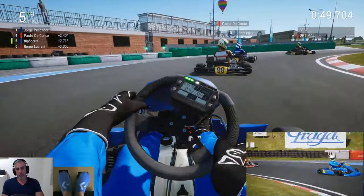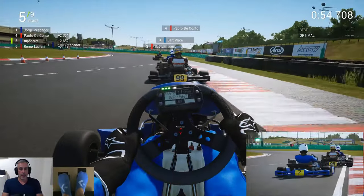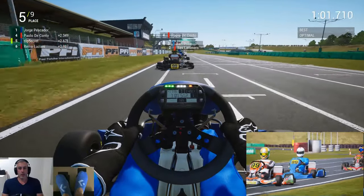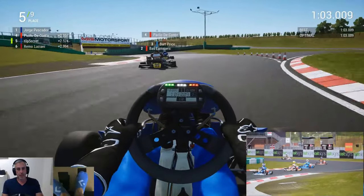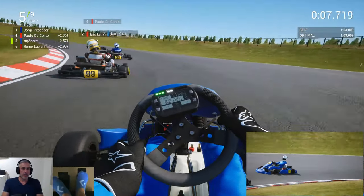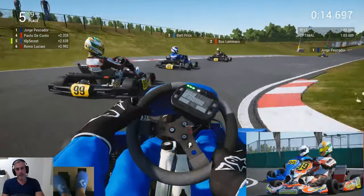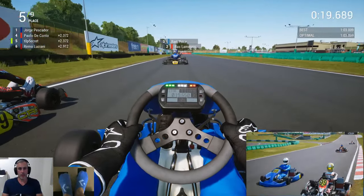Nothing else has really changed other than the length of the circuit — I'm still running the same amount of AI. PFI is 1,380 metres long compared to the 700 metres of Geelong, so logically you've got twice the amount of polys, a lot more track objects, that type of thing. But I still think there needs to be some kind of performance tweak done here for this circuit, because I ran the other circuits currently available and didn't have any performance issues at all. So it's definitely PFI-related.